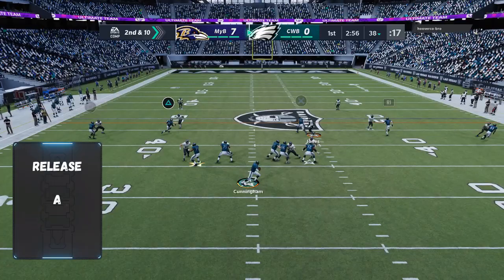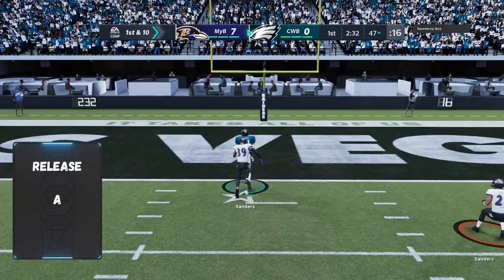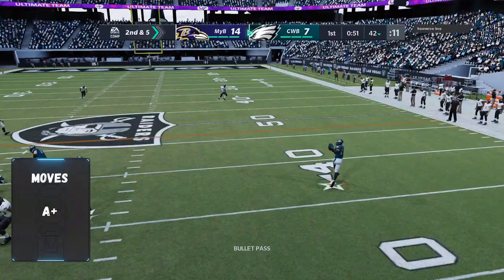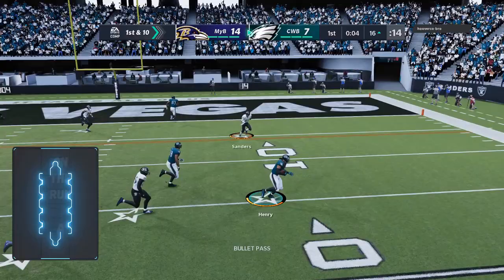Randall Cunningham's release is going to be an A. I don't have any issues there. He's going to get the ball out just fine and he's going to be able to make the throws you need without a huge windup. Even on the run, his release is going to be good. So keep that in mind. The next category is going to be Moves — it's an A+. He can juke and spin, which is rare for a quarterback, and sometimes you need both.